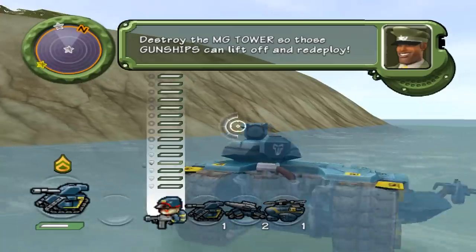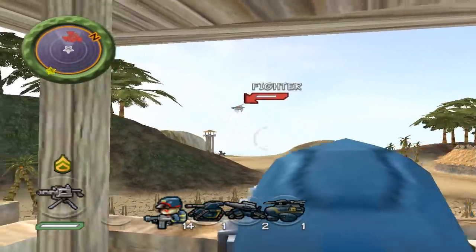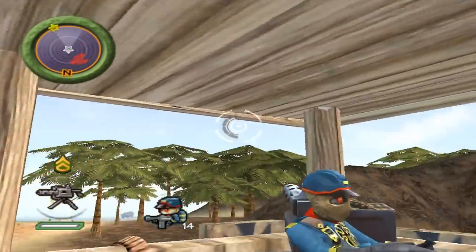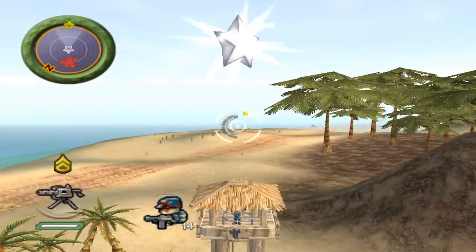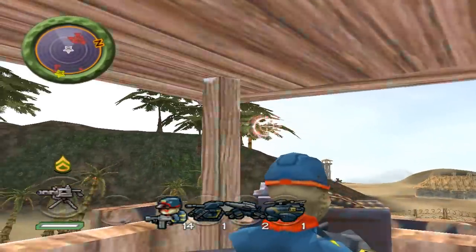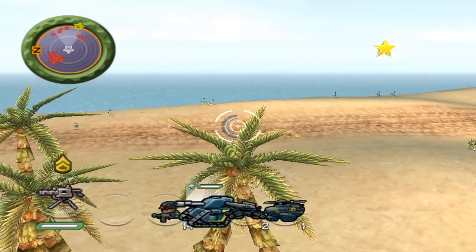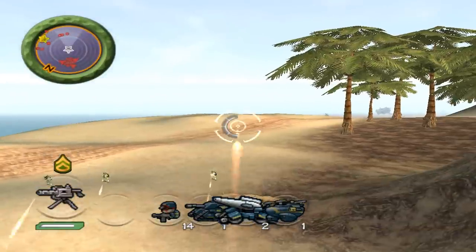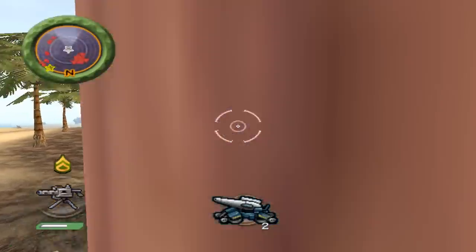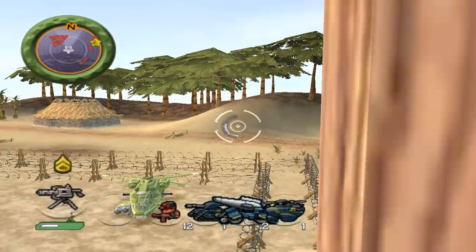I put these heavy tanks in the water and switch over to that tower to make sure it doesn't mow down all the Western Frontier grunts. In order to free those Western Frontier gunships you have to actually destroy this tower — destroying the barbed wire isn't enough, and hopping out of the tower won't work either. Also, I can't lock onto them, though that would be a pretty easy fix since there's an option in the XML for each unit where you can change lock-on to true or false.